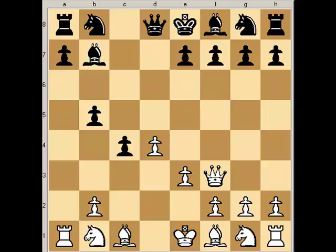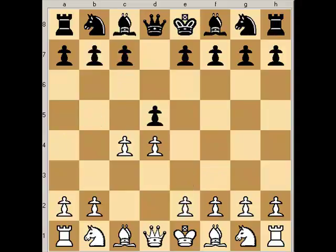By far the more popular responses to the queen's gambit — where white plays pawn to c4 — black more often responds with either pawn to e6, which is the queen's gambit declined, or pawn to c6, which is the Slav defense. So let's look at both of these defenses and a few others, starting with the queen's gambit declined.